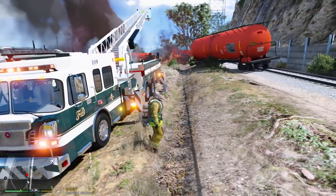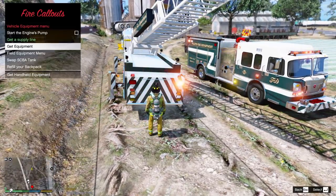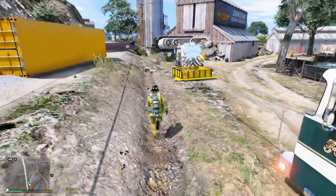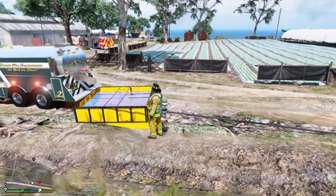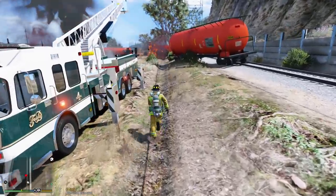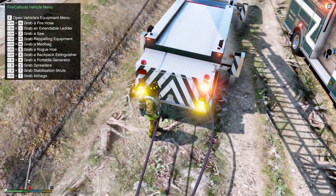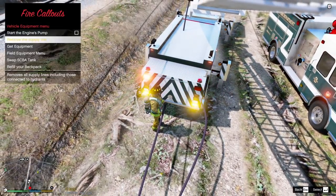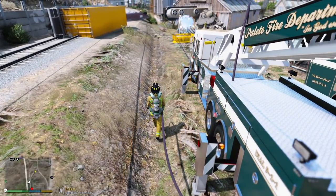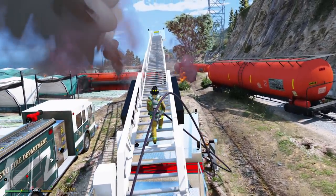We have the tower ladder set up in position. We are going to start running our lines now. First thing I'm going to do is grab a supply line and connect that to the tanker. We now have water flowing from the drop tank and we can now spray water from our tower ladder. We should be able to get a good high point up here to knock out a majority of the fire.